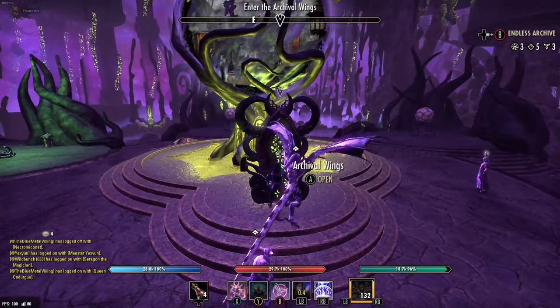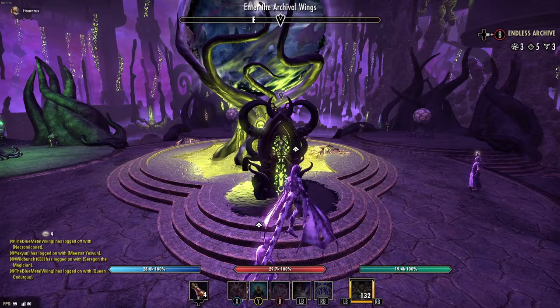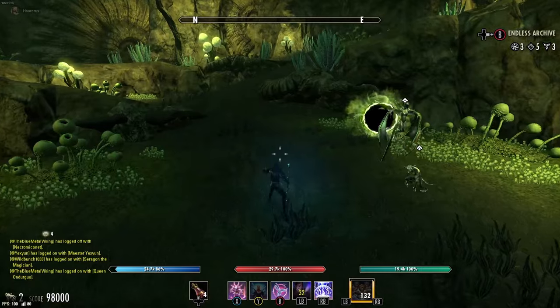I'm not sure how this happened or why — it's as if I clicked on both portals at the same time. I should have spent more time in the boss room. Maybe I could have figured out a cheese to get to the end for a million score or something. But yeah, that's another bug.